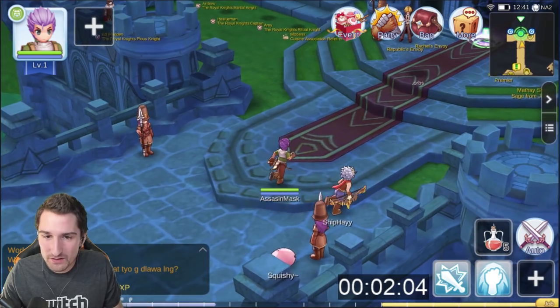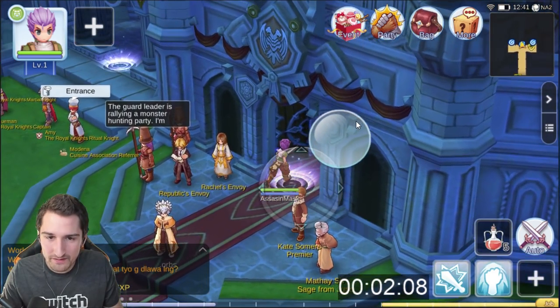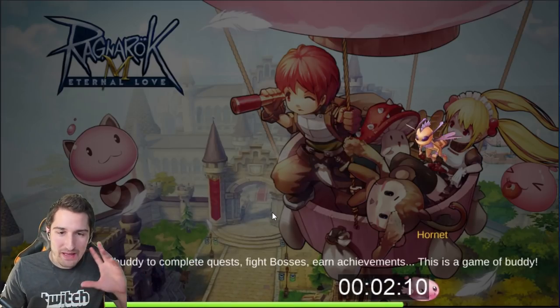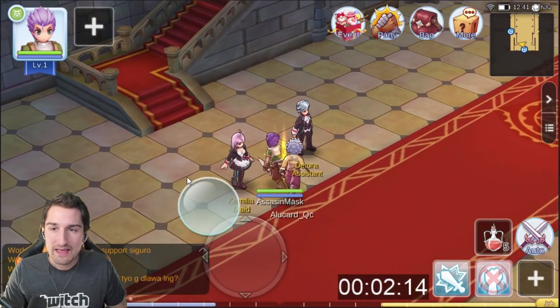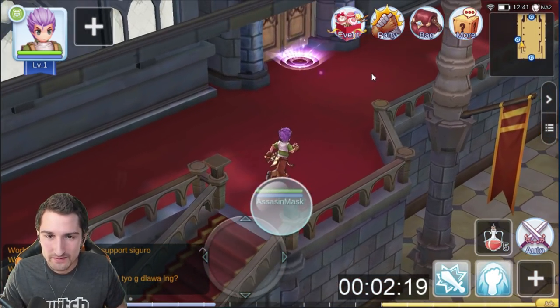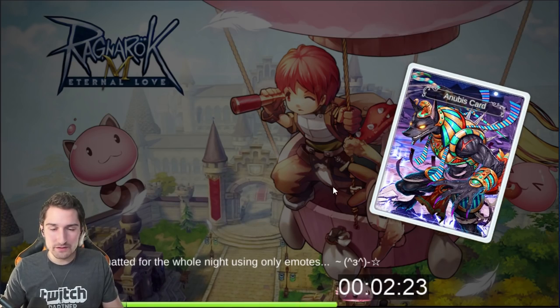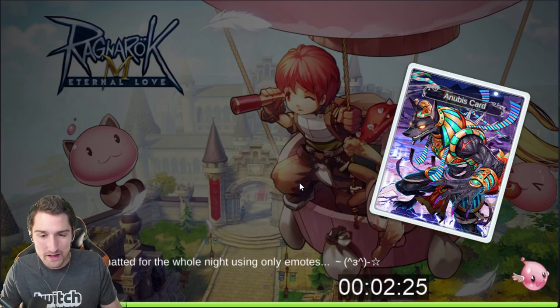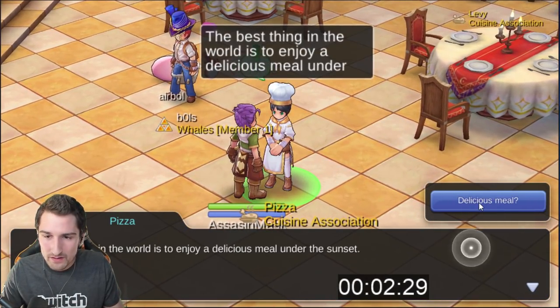The second we get near these steps, I'm going to take manual control back just so I can aim my guy perfectly into this portal. Because sometimes you run past it or beside it by just clicking on the mini-map. I like to manual this part. Right into the portal. The second we load into this room, these are the only real green quests that are worth it in the game. Run up to this cook guy right here — Cuisine Temptation, Delicious Meal.